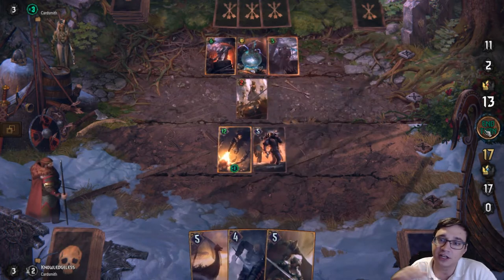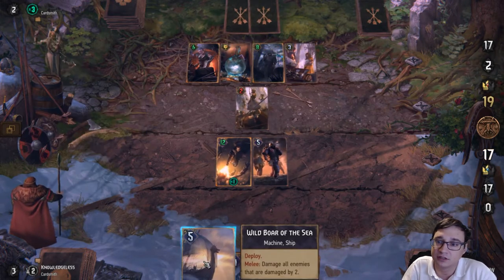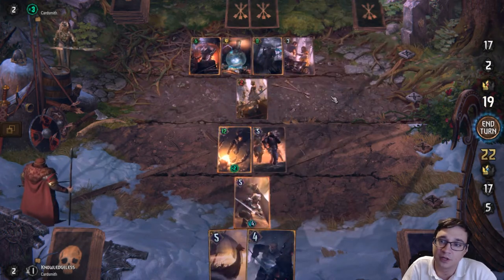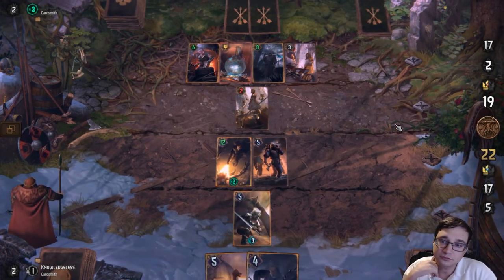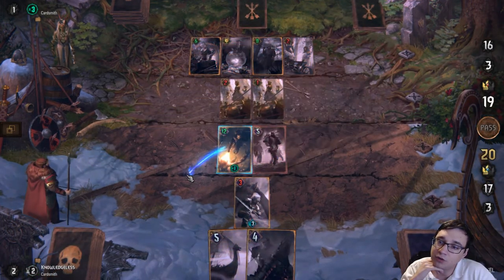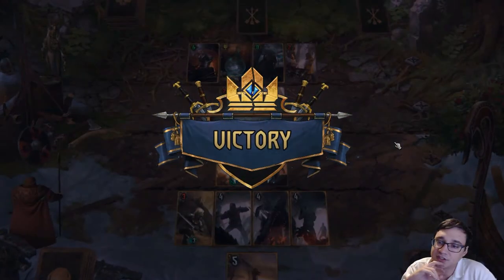I'm going to leave the card in the melee row because I can remove it with Wild Boar of the Sea. Wild Boar of the Sea is going to do two damage to every wounded character in the back row. My opponent gave me another thing I can ping off with Wild Boar of the Sea. But instead of using Wild Boar of the Sea, I'm going to use one of those charges since I'm probably not going to get a chance to use it.